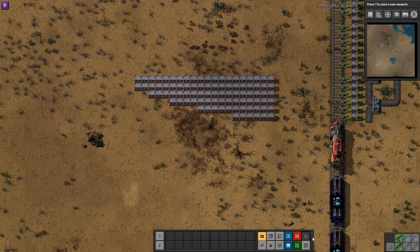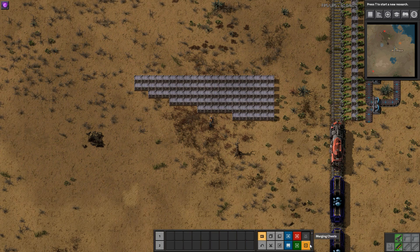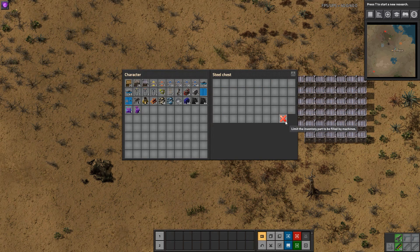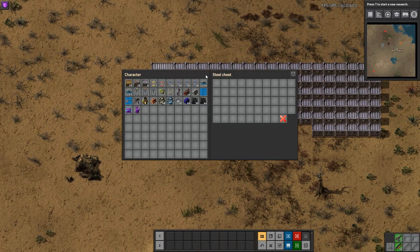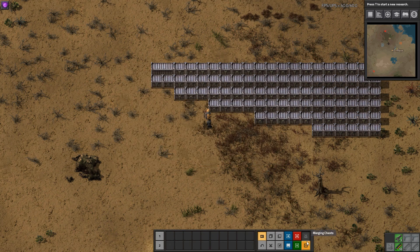So that's the settings — let's get into the actual mod itself. Down here in our toolbar, we have Merging Chests as an option. If I click on that, I can merge two chests together. One steel chest looks like that, two steel chests look like that. There's a cat in there, which I assume I accidentally added during pre-trials, but you can see I've got a chest that's twice the size.